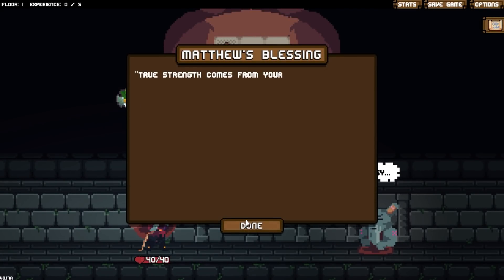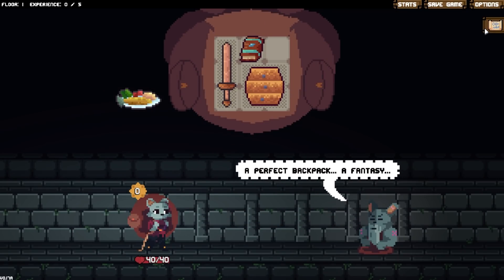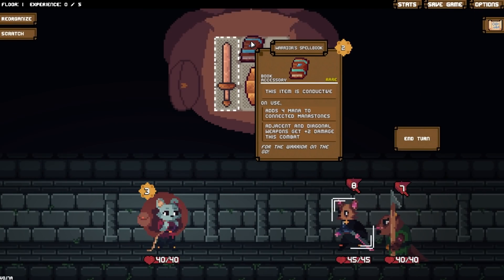Alright, sir. What do you have for me? Rare item today — the Warrior's Spellbook. Well then, as far as items to start with, it's completely functionally useless to me.